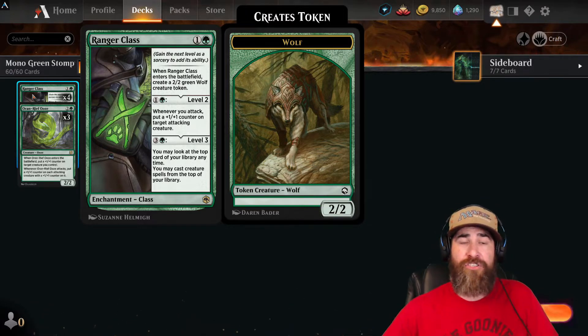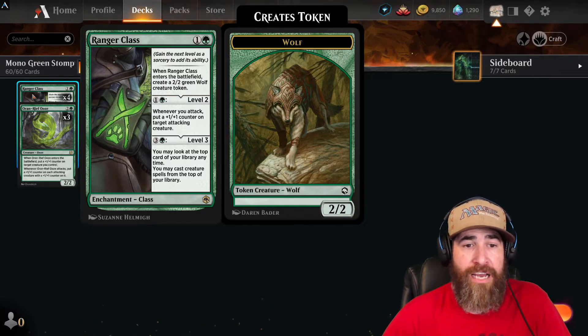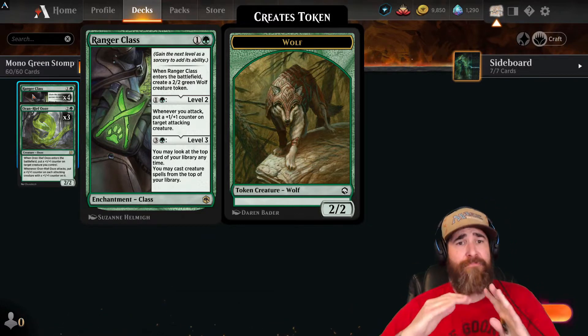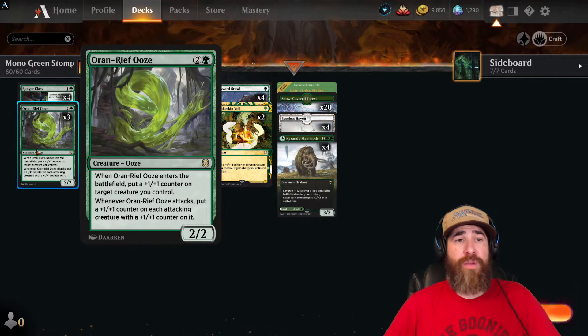The third level of Ranger Class is a pseudo draw engine — pay one green and three colorless, and you may look at the top card of your library anytime, and you may cast creature spells from the top of your library. That can be very helpful late game.